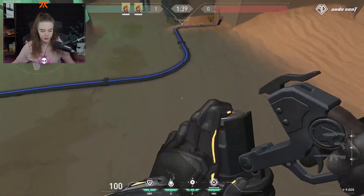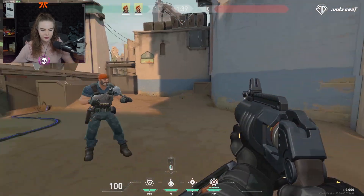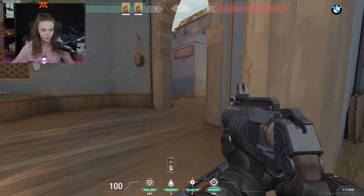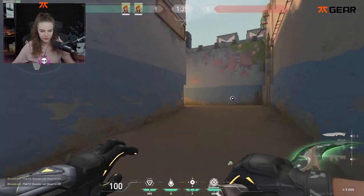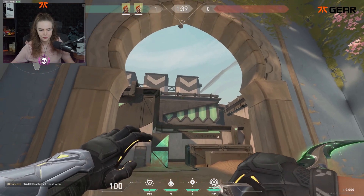I have another question about the incendiary. Is there any way to do any fancy plays if you've already planted the bomb and you run back here? Can you maybe throw this one somehow? There is a molly lineup - whether I know it or not is another question. I'm just going to make one up and see what happens. I think I used to know one.